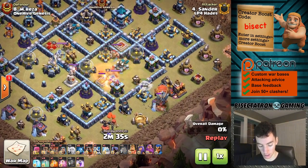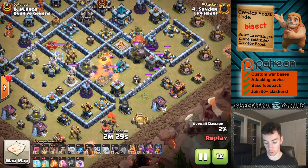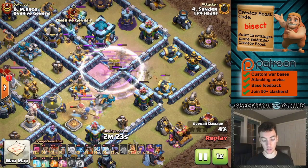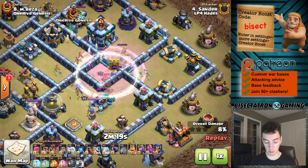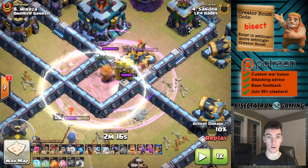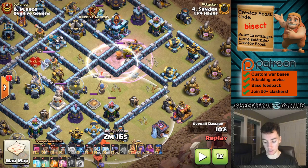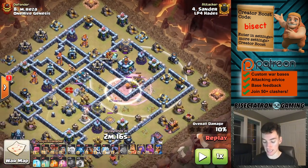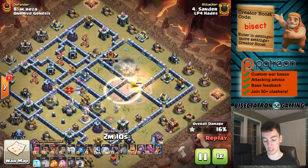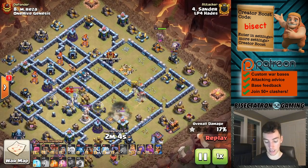A few balloons, then a few healers with a skeleton spell. The skeletons pull the healers to start tanking the scattershot, searching for seeking air mines. Then out of the blimp comes the super wizards with the rage, and then just invisibility spell after invisibility spell. The critical thing - the wizards are inside that small little compartment, shooting back in here getting the scattershot and some other important defensive buildings, but also they can reach the Town Hall. So it was worth it to invest quite a bit of troop space to get the blimp in that perfect location - that perfect drop point to take out both the Town Hall and other parts of the compartments nearby.